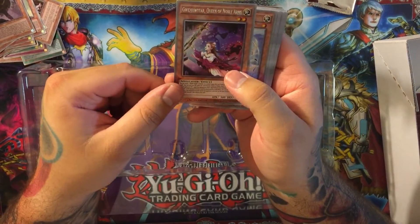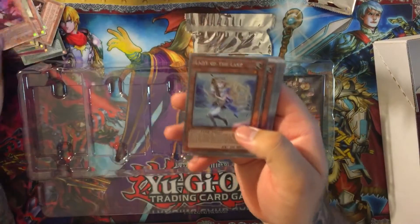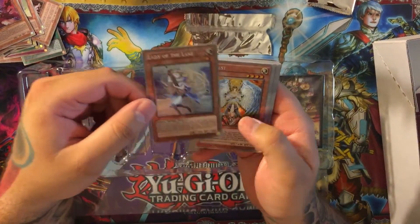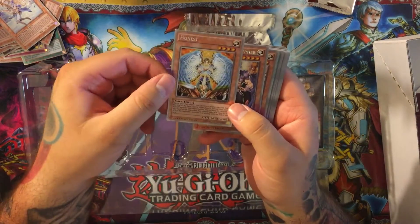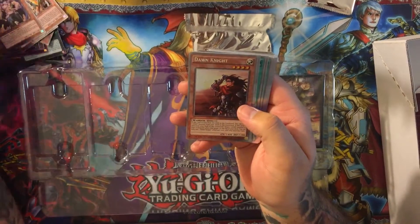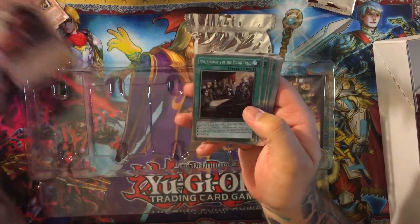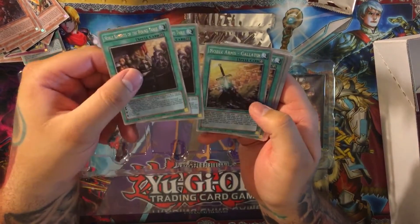We have Gwenefar, Queen of Noble Arms. We have a Lady of the Lake. We also got a really nice Platinum Honest — very nice. A Knight Daygreffer, a Dawn Knight, and we have the Noble Knights of the Round Table Field Spell — we have two of those.